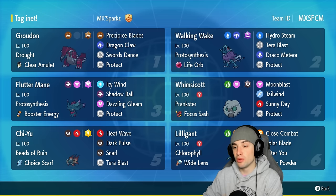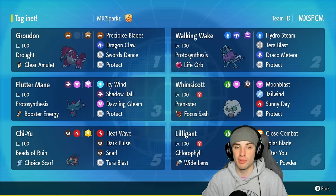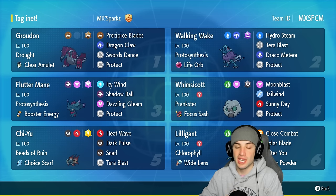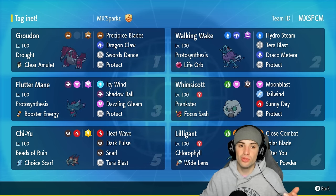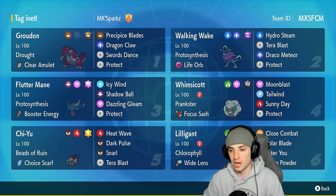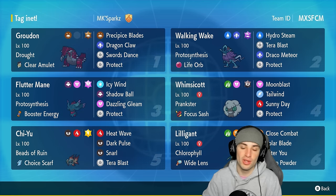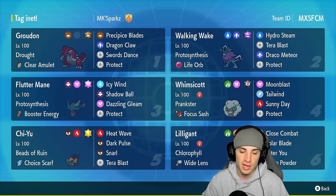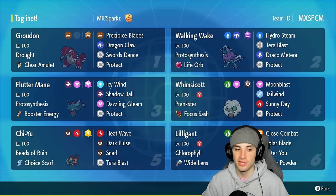Other Pokemon on today's team feature Whimsicott — a great support Pokemon on any Groudon team since it learns Sunny Day, so you can pop Sunny Day just in case you're going up against a rain team. You have two different weather controls with Groudon and Whimsicott. Furthermore, you can get speed control with Tailwind. We also have two paradox Pokemon with Walking Wake and Fluttermane, both with Protosynthesis that will activate in the sun.